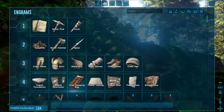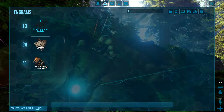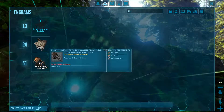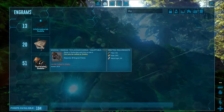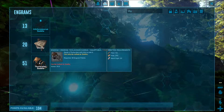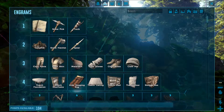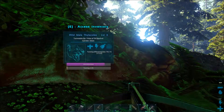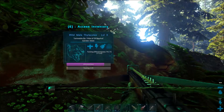What you also need to keep in mind is that you cannot ride this sucker until you have its saddle — the Thylacoleo saddle, unlocked at level 21. You're gonna need 155 fiber, 290 hide, and 20 metal ingots, and it can be crafted at the smithy. So once you hit level 21, you are sorted — you will never need another travelling partner or hunting partner again. This thing is amazing!